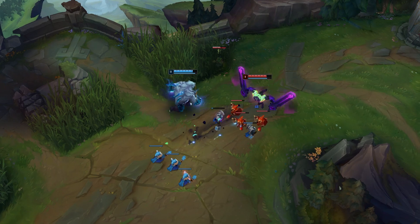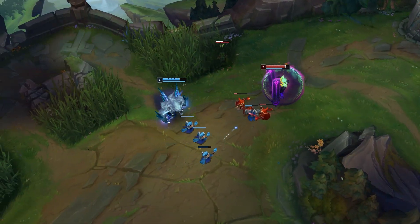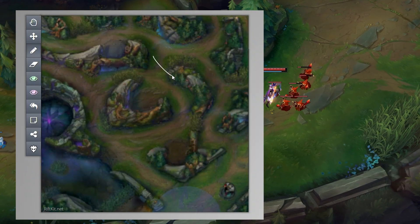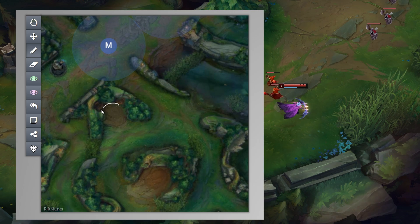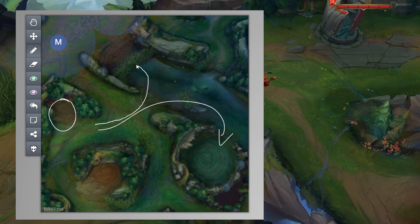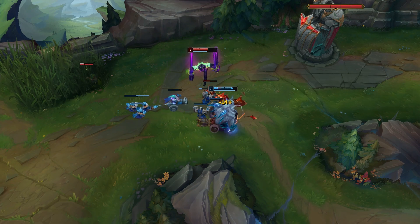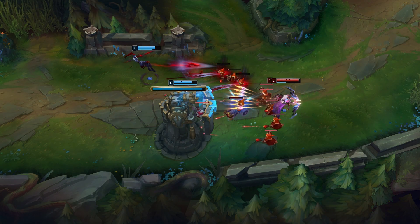Your early game vision is supposed to scout out the enemy jungler to know their path. If we know that the enemy jungler is at least 30 seconds away from us, that opens up a lot of plays. Let's say the enemy jungler steps on a ward close to their krugs and you are bot side on your raptors — then the dragon becomes a contestable objective. You can also gank mid or bot and know that the enemy jungler can't interact with you because they are on the other side of the map.